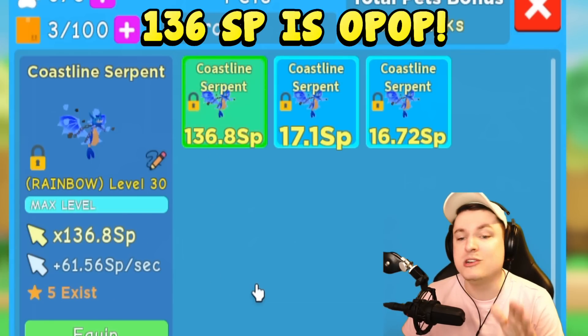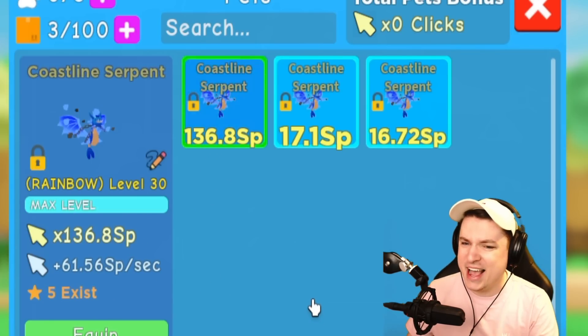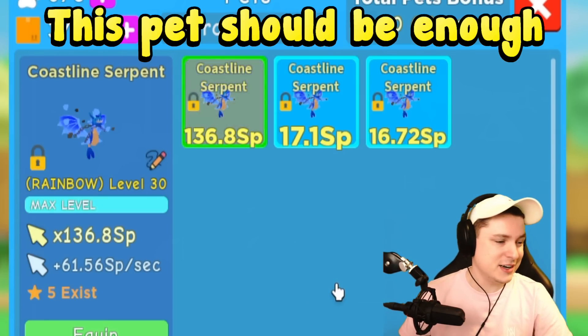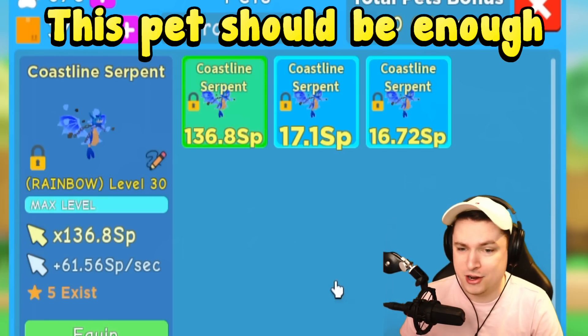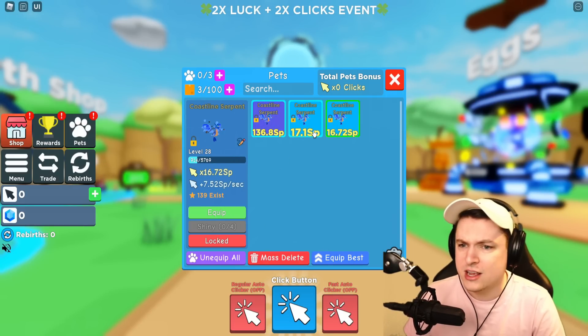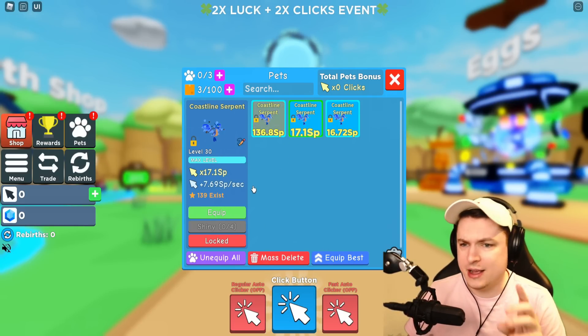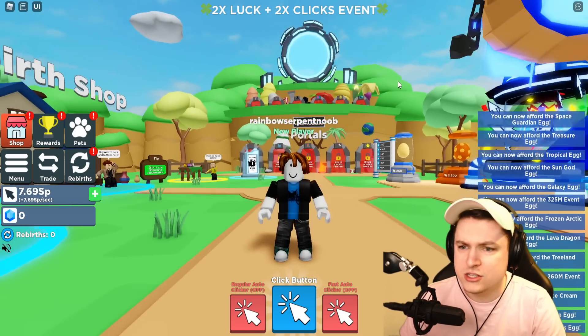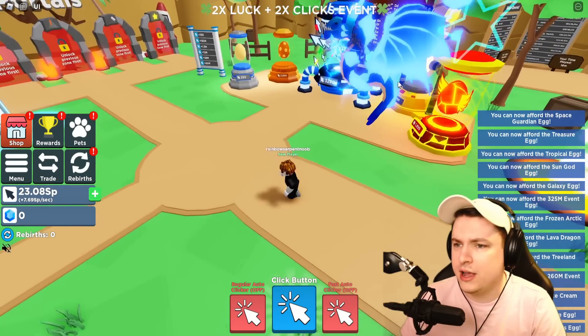The Coastal Serpent at level 30 is 17 SP, and the Coastal Serpent rainbow at level 30 is 136 SP - that is insane! I'm pretty sure this is going to be enough to get to the end of the game. Let's first check out the normal pet, then we'll check out the rainbow.